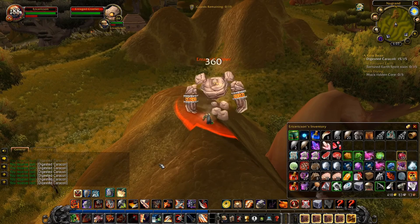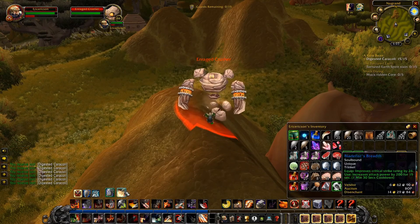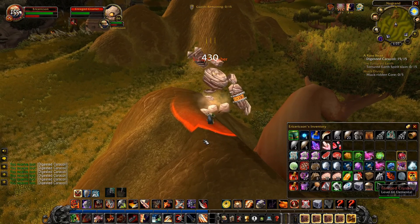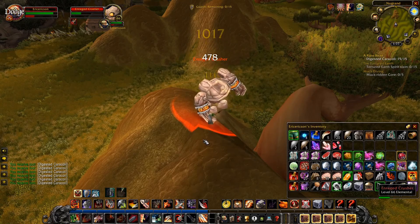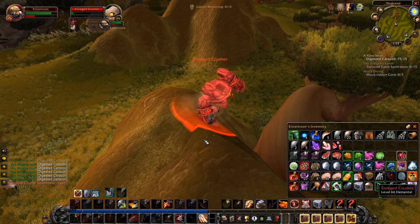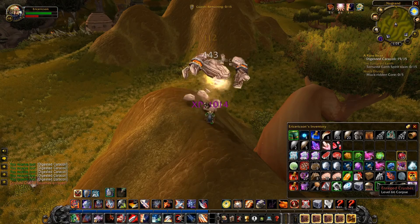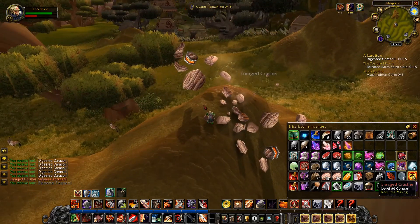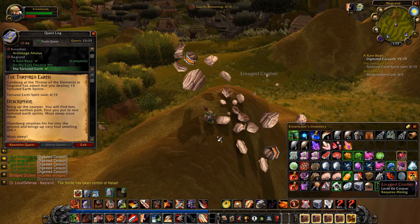Worth a shot since we're right here. We also get to mine them, so even if this isn't the right rock guy, we're still in a good place. Nope — not a Tortured Earth Spirit. And the Horde is taking control. They still have guards though — not sure what that means. Maybe since they have control of the camps, the guards will come in or something.